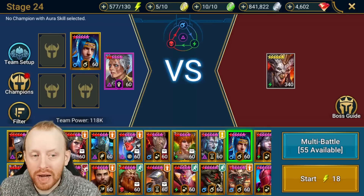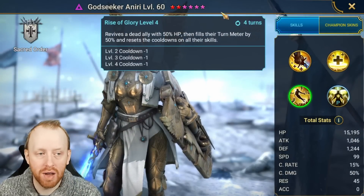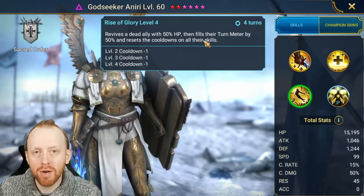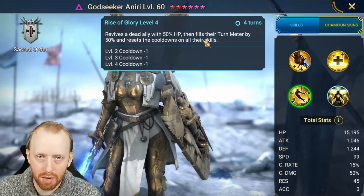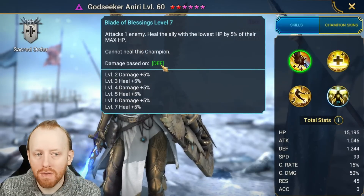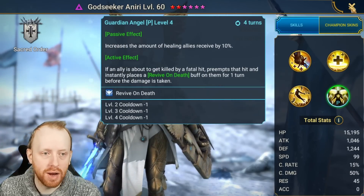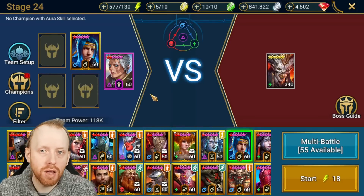This is based on team order. Normally if everyone dies at the same time, she revives the champion in the highest team order. In this instance, we put her in the leader slot so that she will revive herself. She also has a single target revive which resets all of the revived champion's skill cooldowns — an important factor to note. She fully resets their skill cooldowns so they can use their priority debuff skills when needed. It's also a 15% heal, and she has a heal on her A1 as well, with all healing increased by 10%.